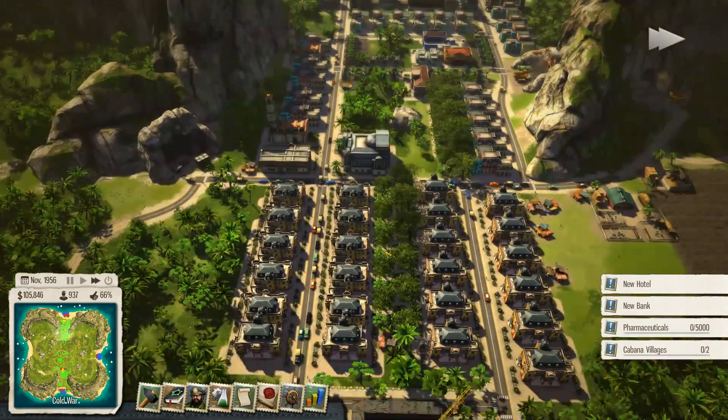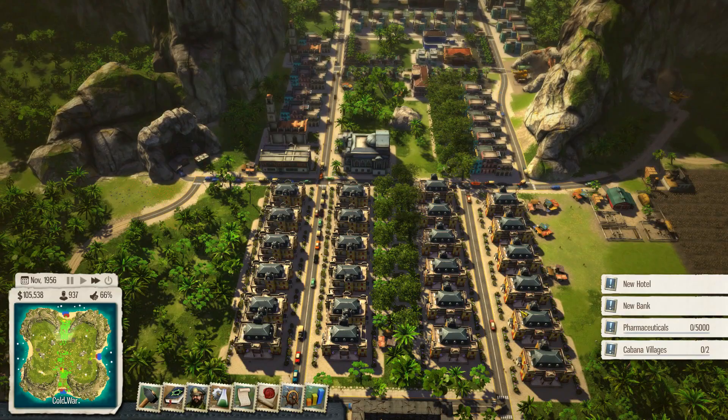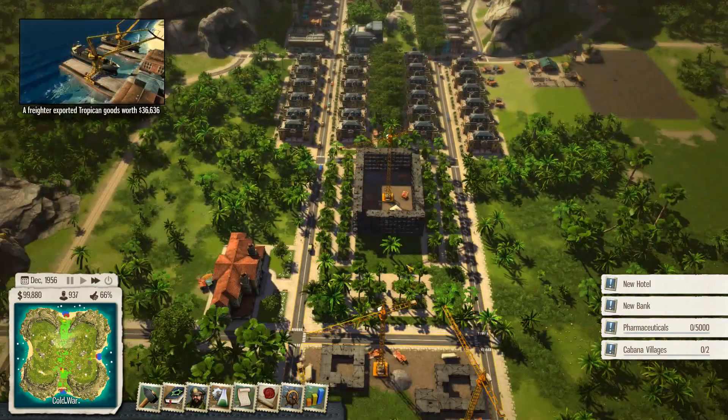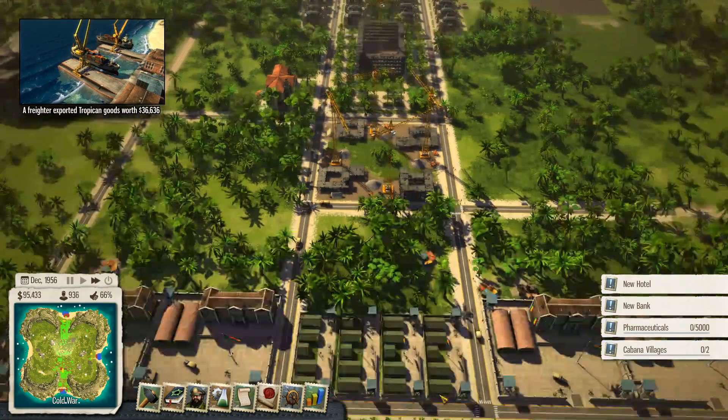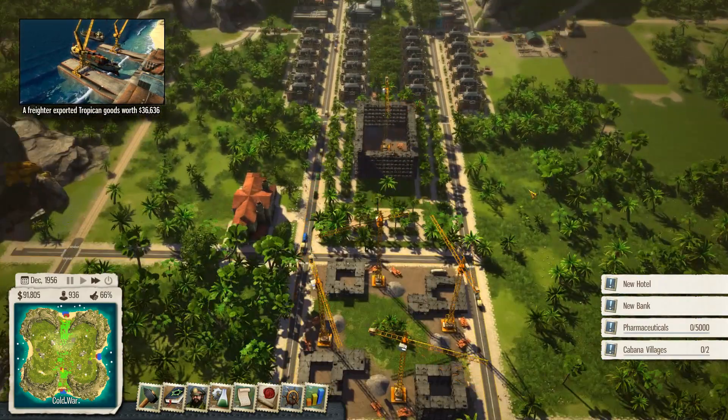Think of it for yourself - you can park your car at home. There's parking at home. What you need is parking lots near where you work, so you can drive to work, park your car, go to work, and then drive home afterwards. Excellent.